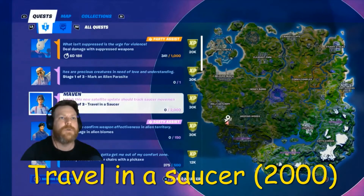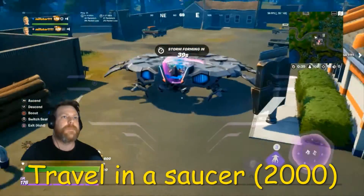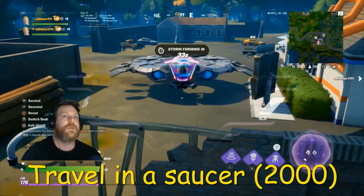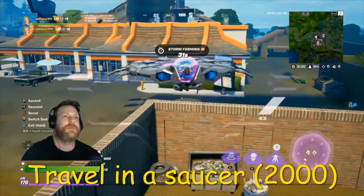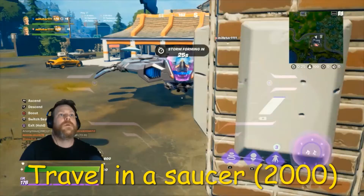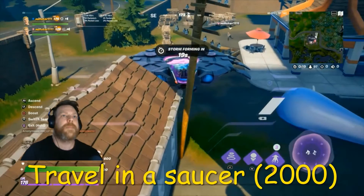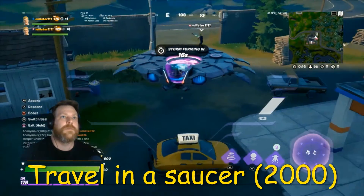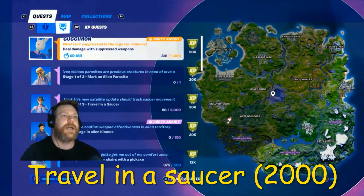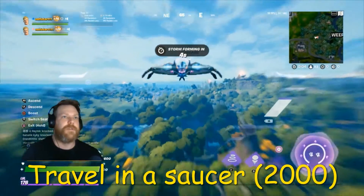So here is always a saucer. Let me show you on the map. You just jump in it. So as you can see there, it's going up. We've done 230, so I'll just travel around with the saucer.